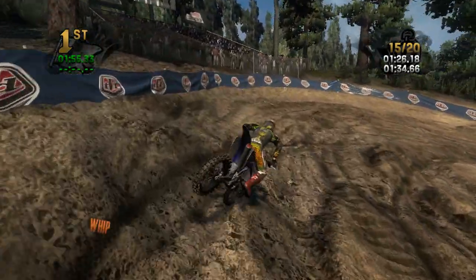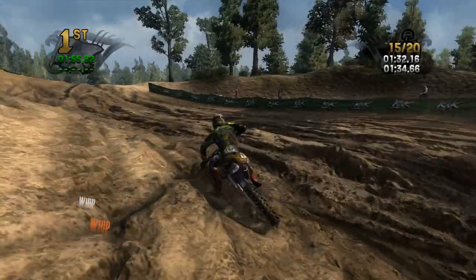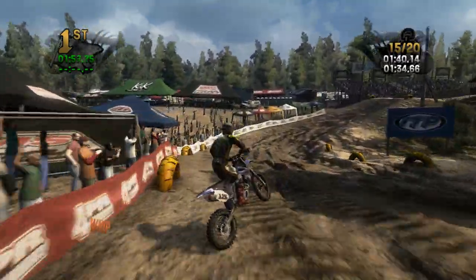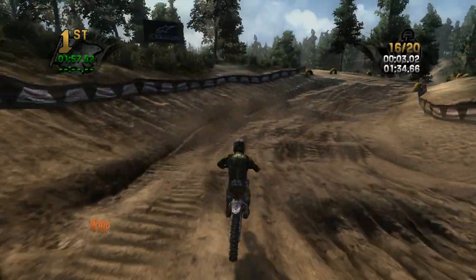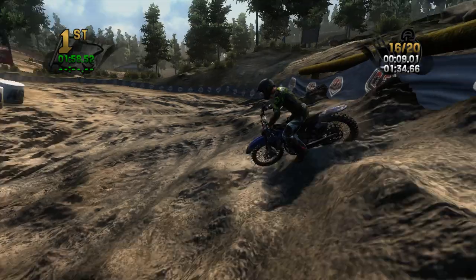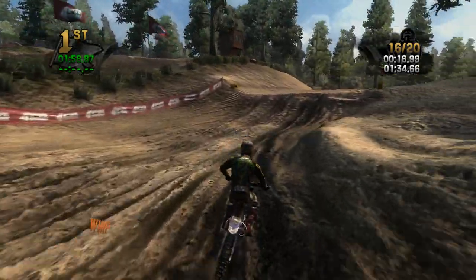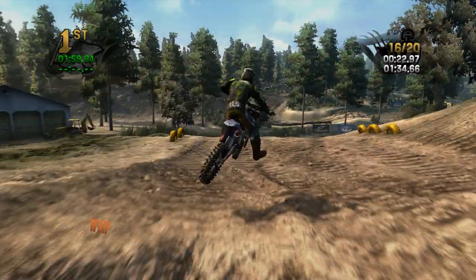It definitely gets to that point where you can't just kind of randomly go anywhere on the track — you really do have to sort of pick and choose your lines. You kind of got to know where you're going in each corner. At that lap 15 point, she gets to where there's basically no telling what it's going to do in the corner. You could come in there wide open and just blow it smooth out, or you could flip over the front of the bars. It's just kind of wide open and pray to Pastrana.